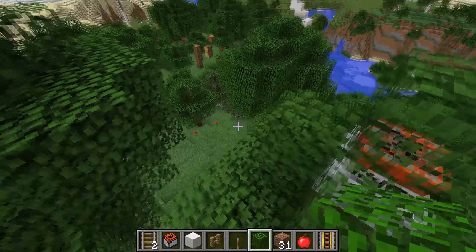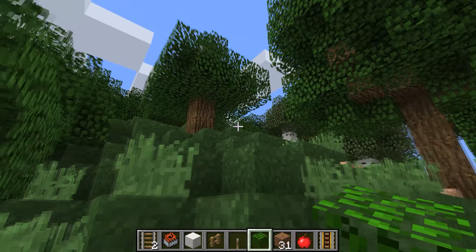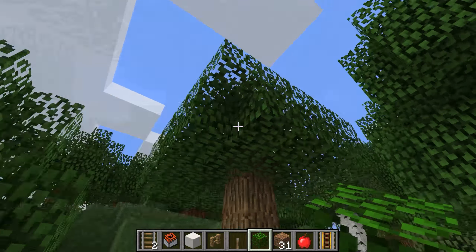If the player is not paying attention, they're most likely not going to see it, especially if they're not playing with fancy trees. You can hide it better by placing a few blocks around the TNT minecarts and placing more leaves.